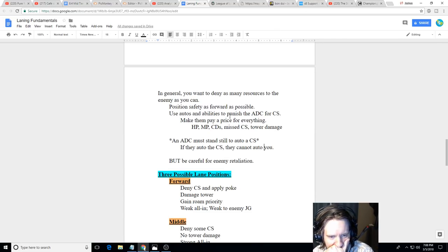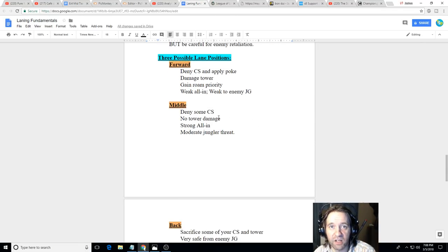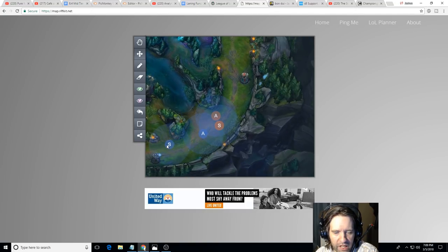Now in the real world, let's look at some other positions using Rift Kit. Middle-of-the-lane positioning has advantages: you can deny CS, harass them, and neither side is pushing into the other's tower. It's the best place for all-in champions because towers are out of the equation — if you're Leona and a Soraka tries to harass your AD carry, you can engage. But if you're in a forward position and they're under their tower, you can't safely engage because tower will hit you.